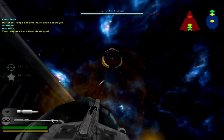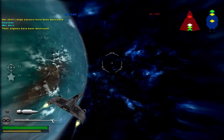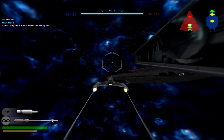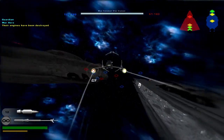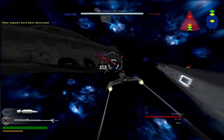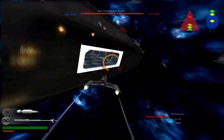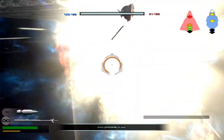This mod can definitely improve — one thing they need to add for the TIE Defender is missile locking. This ship has incredible speed and power, and it doesn't run out of energy as quickly as other ships, which is surprising.